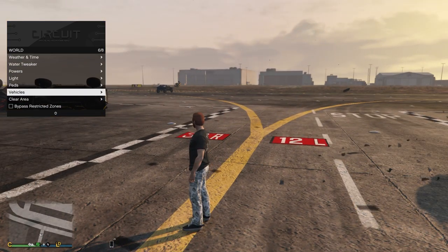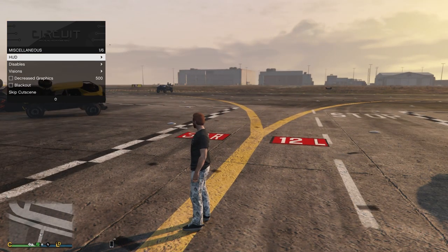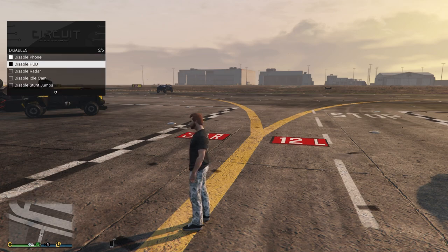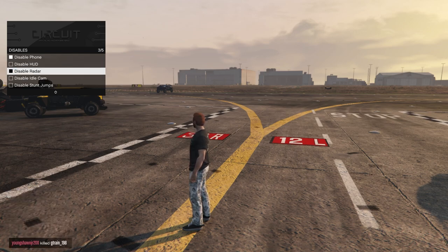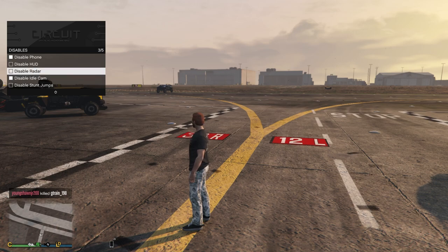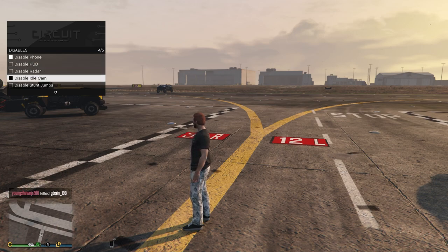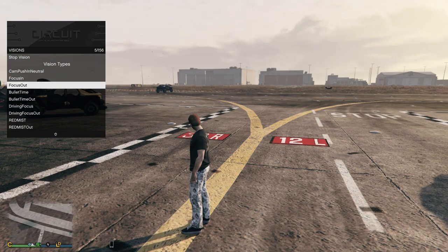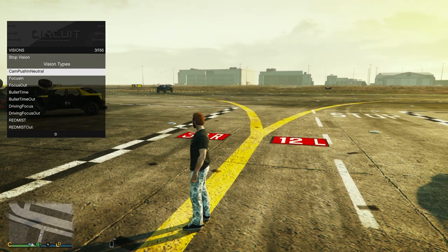You can also clear the area. Coming down here to the miscellaneous section, you can adjust the colors of your heads-up display. You have your disabled options here — you can disable your HUD, your notifications, your radar, your idle camera, and your stunt jump camera.